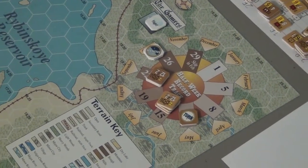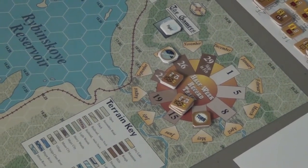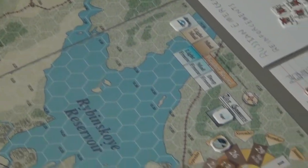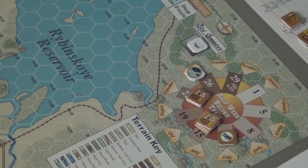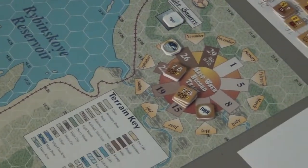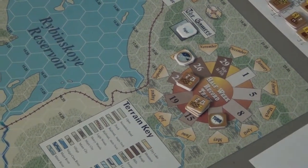It is October 12th, 1941. I've just completed the weather determination and first player determination phase of turn 4. The weather is still clear, the ground is dry, and planes have full flight capabilities. The Germans won the first player choice roll and chose the Russians to go first, gambling on a chance at a double turn next turn and betting that the Russians can't press the advantage hard enough this turn to crush their offensive chances.